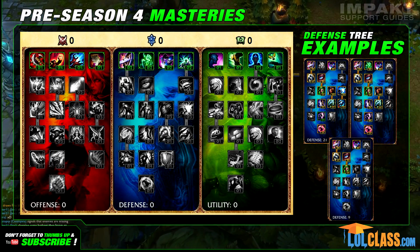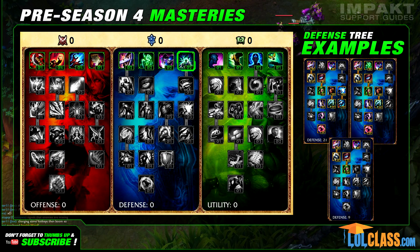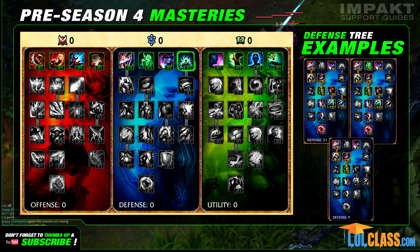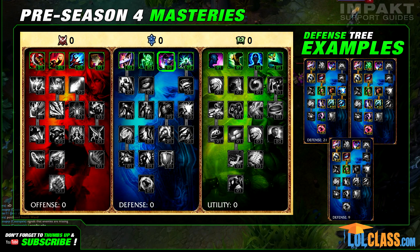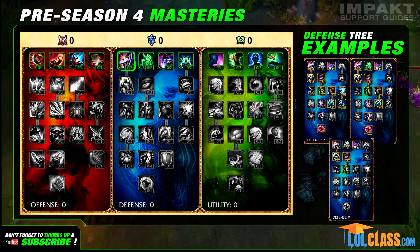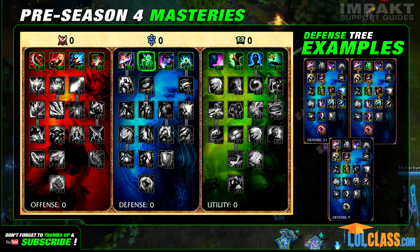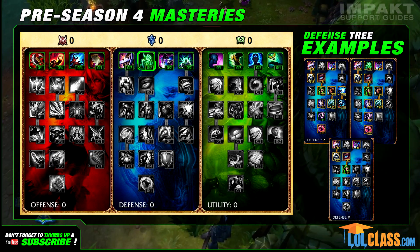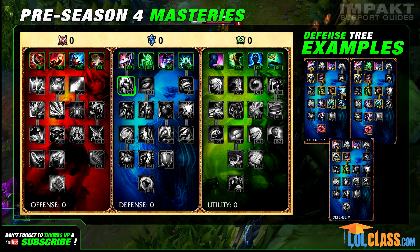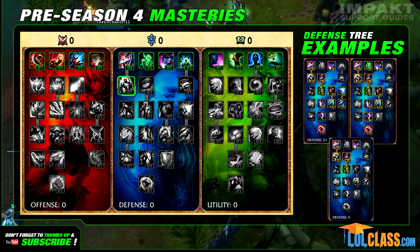Now let's take a look at the defensive part of the tree, and there's a lot of good stuff here. Tough Skin shouldn't be picked up by anyone other than the jungler because it only affects damage taken from jungle monsters, not minions. Enchanted Armor is one of those masteries you always need to consider — if you spend 2 points on it, you'll get a 5% increase in bonus armor and magic resistance. Then you'll have a tough choice: 2 points in Block to reduce incoming damage from basic attacks, 2 points in Recovery for plus 2 health per 5 seconds, or 1 point in each. If you choose to spend only 1 point in Block, you won't be able to get the Unyielding mastery, which reduces all incoming damage from champions by 2 if you're melee and by 1 if you're ranged.